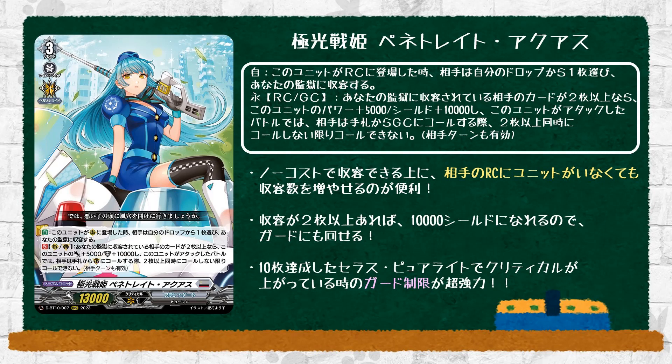So it's an 18k beater that is a Battador guard restrict, and it's also a 10k shield. Overall it's actually not too bad, and it's definitely pretty useful in pretty much any matchup because you can use your opponent's drop zone for imprisonment, and very likely pretty much every deck is going to have something in their drop zone.